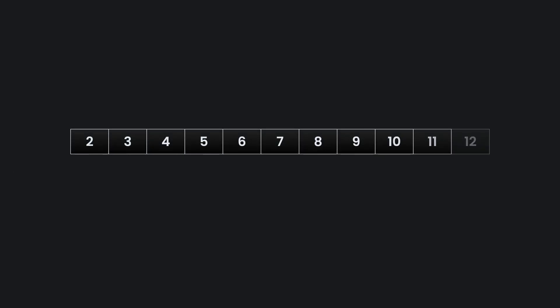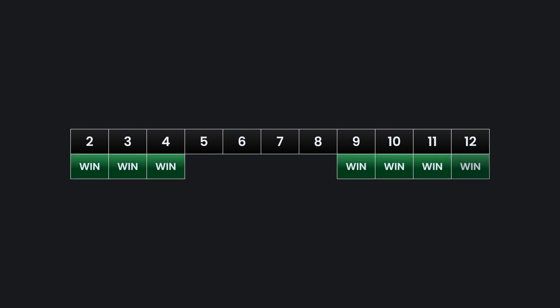There are 11 possible throws of the dice, and the field bet wins on 7 of them. The bet wins if a 2, 3, 4, 9, 10, 11, or 12 is thrown. And the bet loses if the shooter throws a 5, 6, 7, or 8.